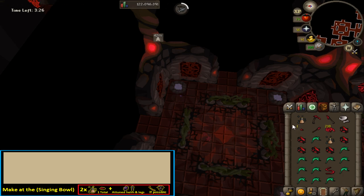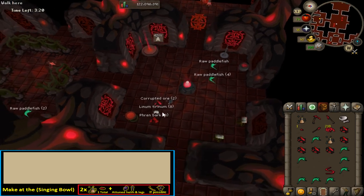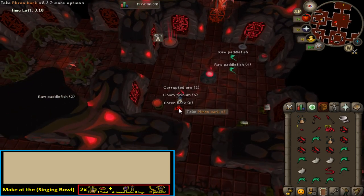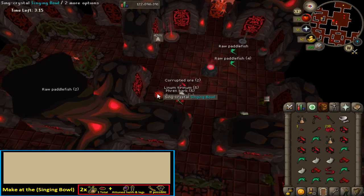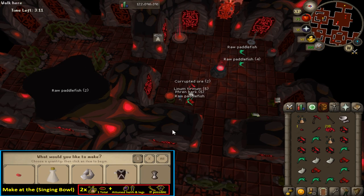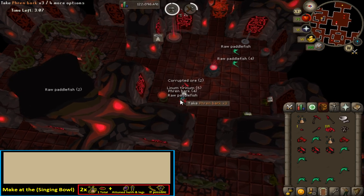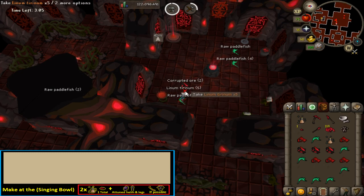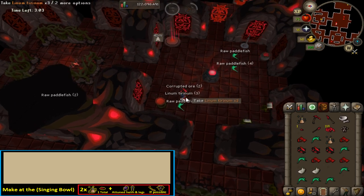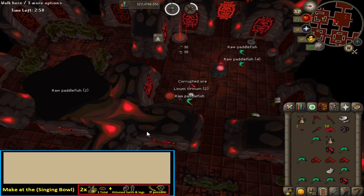When you're done, teleport back, drop 6 paddlefish, make sure you have at least 1 teleport crystal and use the rest of your shards to make an attuned helmet and legs, and also a perfect bow if possible. Also make the plate body if you have extra shards and drop your remaining bark or tyrinum on the floor. You should now have between 2 and a half to 4 minutes left on the clock.